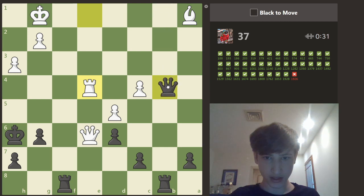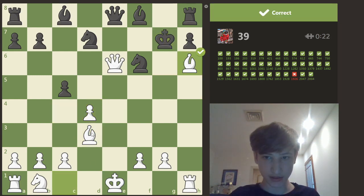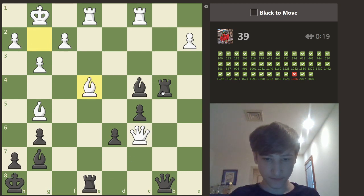And now what — queen b1 I guess. D6, hd3, bishop h6. 39, one more for 40. B6 maybe, fast.